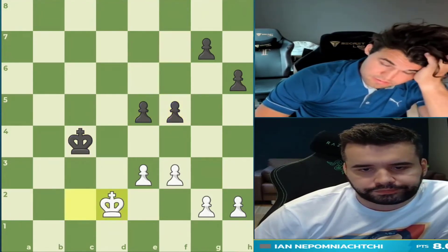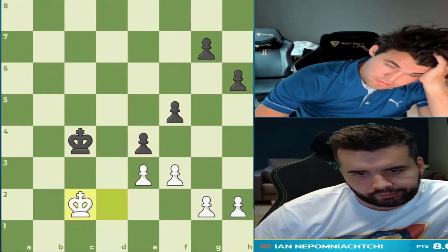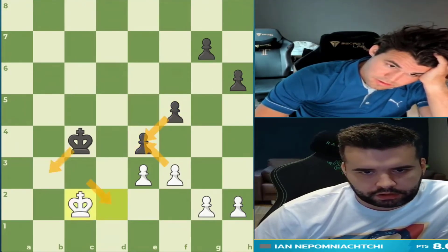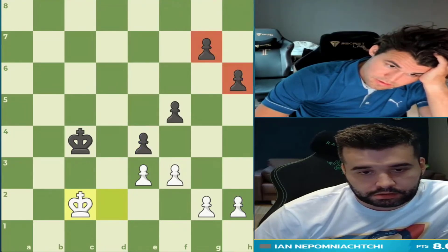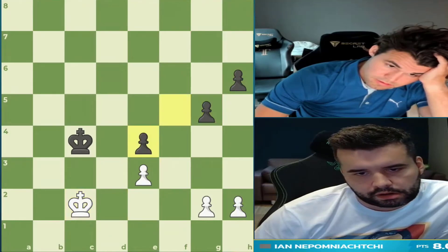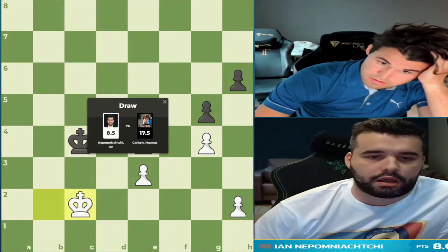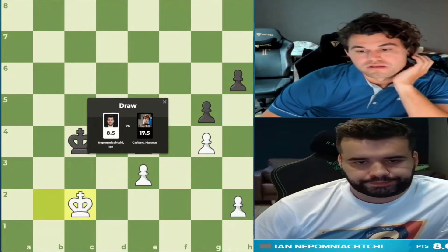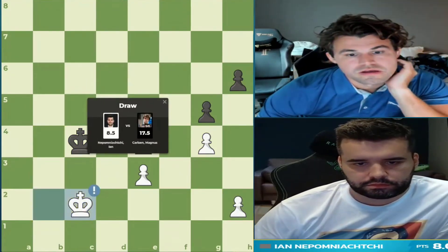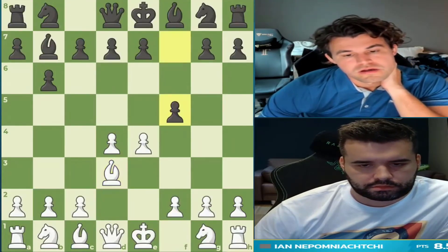Magnus is just going to make a bunch of moves to burn some of the match clock. Well, there are still chances for Magnus — after this trade, if you get the king to b3, it's winning. But can he make Jan run out of moves on the king's side first? No, because Jan put g4 to freeze black's pawns. They just repeat moves. The king's in opposition, and a draw is reached. So it's still a nine-point lead for Magnus Carlsen.